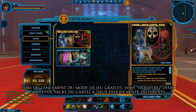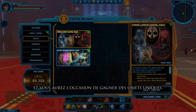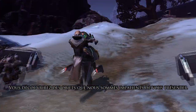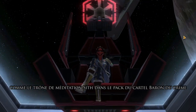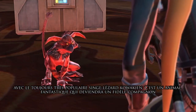When we launch free-to-play, there will be two varieties of cartel packs at two different price points. You get the opportunity to win super unique items — specifically, you're going to see items like our Sith Meditation Throne, available in the Crime Lords cartel pack, along with the ever-popular Kowakian Monkey Lizard.